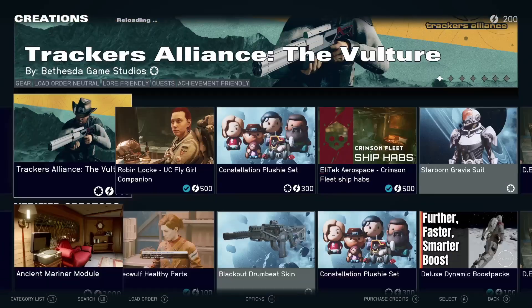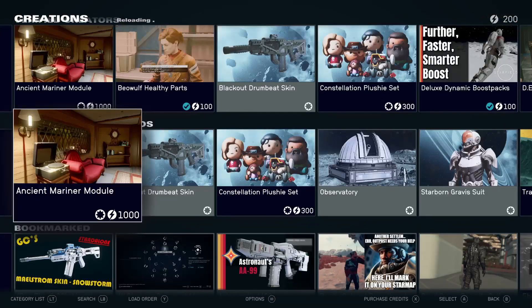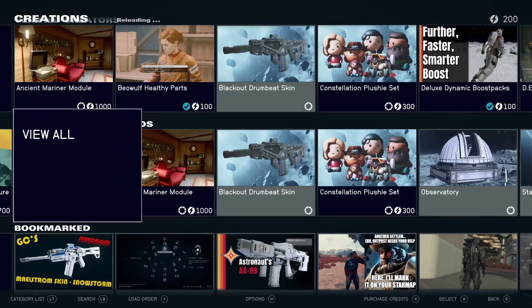Click on one of the things and wait for it to load. You'll see up at the top where it says Creations it's saying 'reloading' — you're going to have to wait for that reloading to complete. It might take a little while; it took probably about 20 to 30 seconds for me.